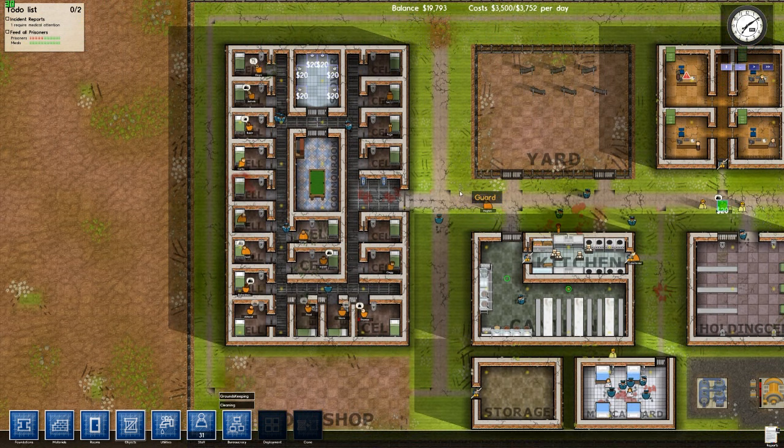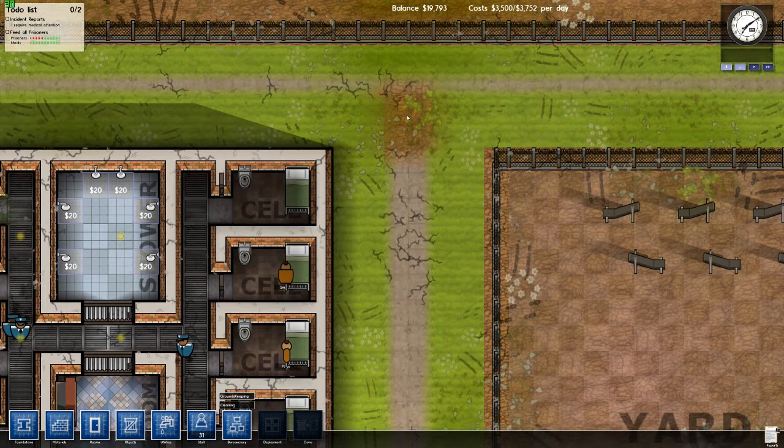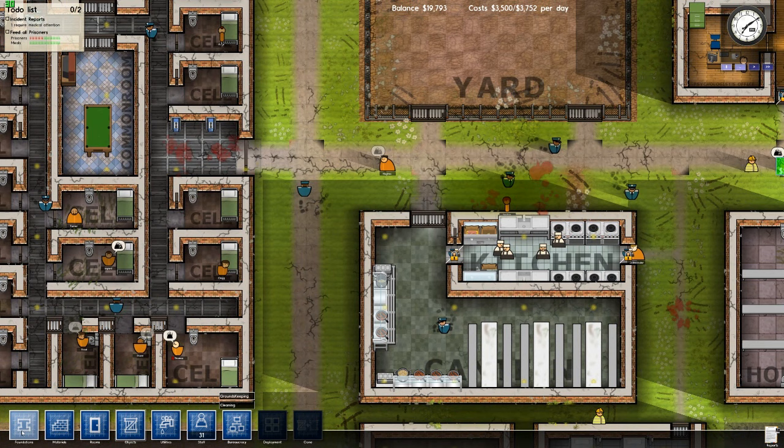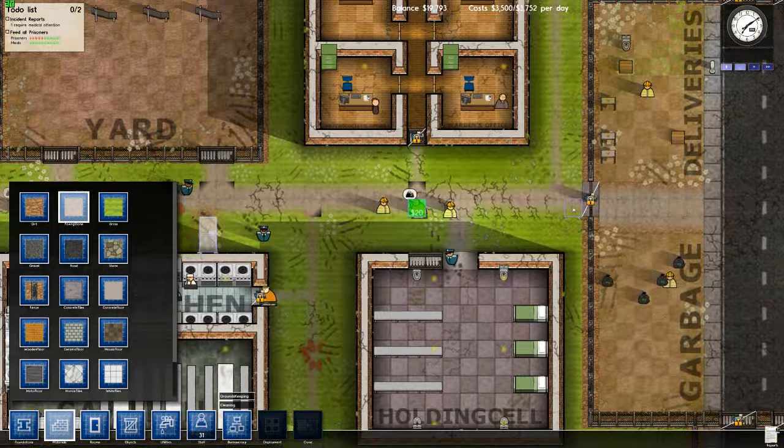We're going to need janitors as well, so we'll have to look at the bureaucracy menu in a minute and see where we are in terms of progress. Some of the cracks have caused blocks to fade, so we'll go into materials and plonk down a couple of paving stones. There we go — hey presto, that should fix those up lickety-split.